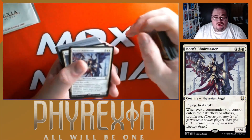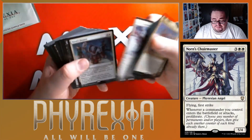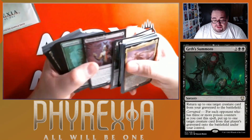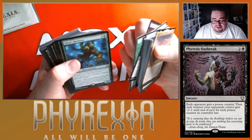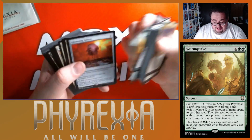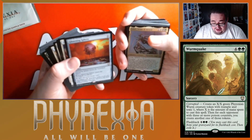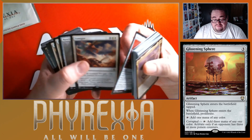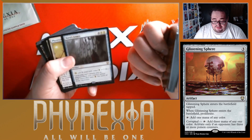We got Norn's Kawaii Master, Norn's Decree, Death Summons, Phyrex's Outbreak, Grafter, Glissa, Glissa's Retriever, Wyrmquake. Glissa's Spear — that is beautiful. I like that. Fumigate. Norn's Annex — oh, that's pretty cool too. I like it.